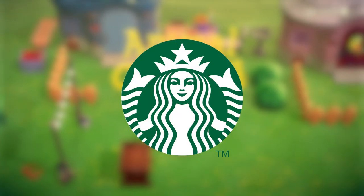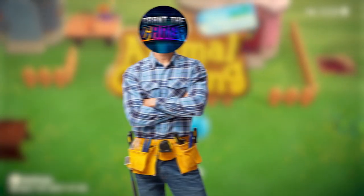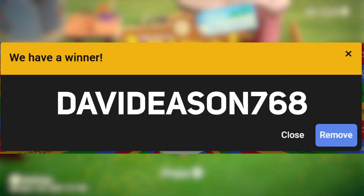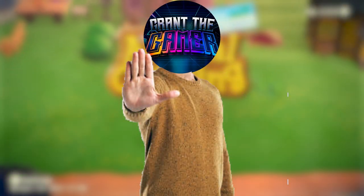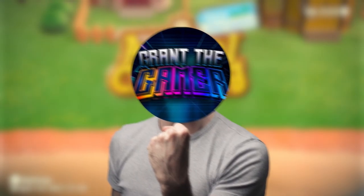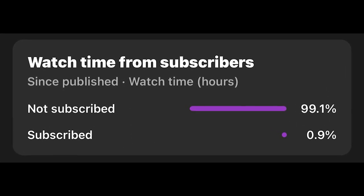In today's video, we'll be designing the ugliest Starbucks ever in Happy Home Paradise. We will also be making some more ugly villager houses too. The winner of the giveaway was DavidEason768, so let's go ahead and congratulate them on winning. As another gift, I have launched a merch shop with some funny shirts — the link will be in the description. And now let's design an ugly Starbucks. Only a few of you guys are actually subscribed, so a subscribe to the channel would be awesome.